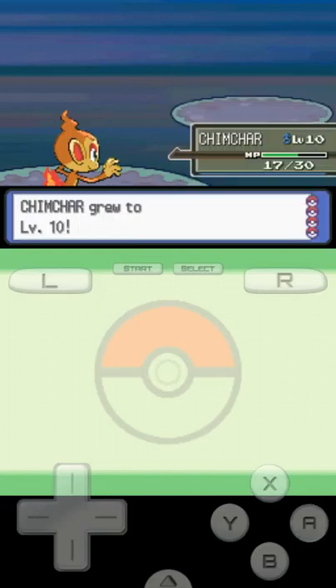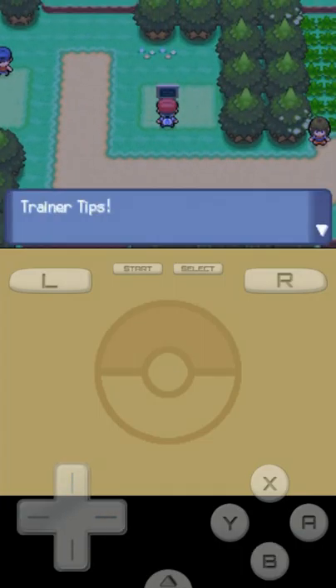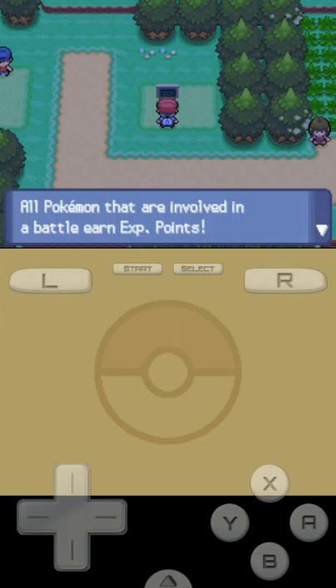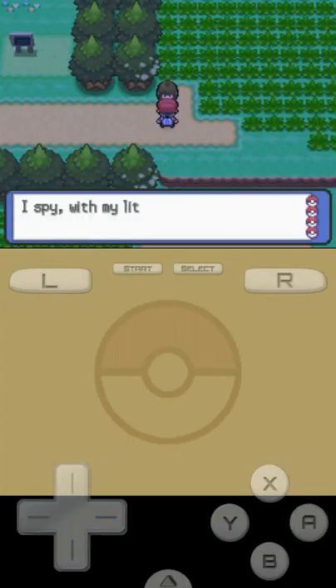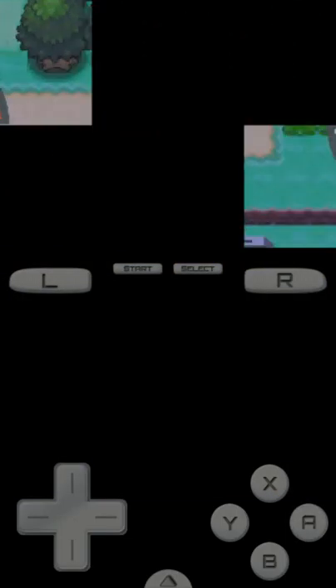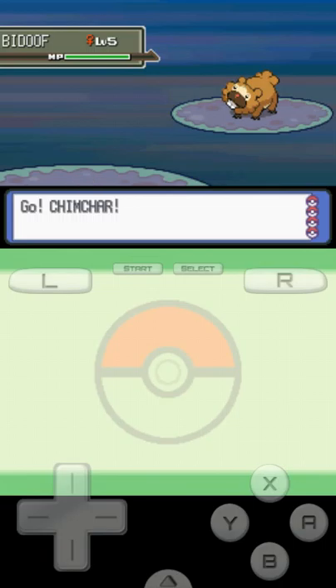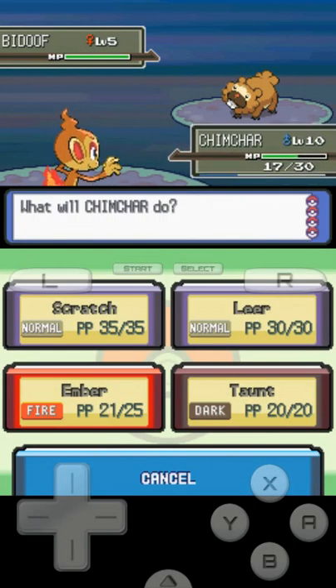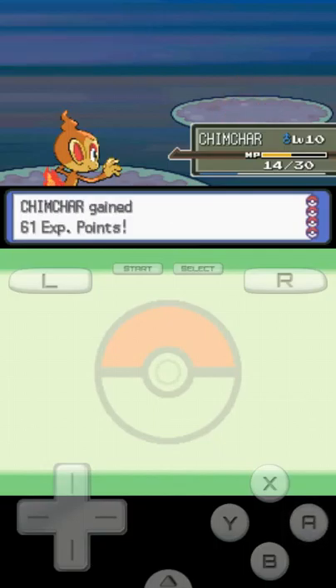We pass a trainer tips sign noting all Pokémon in battle earn XP. We spot another trainer and battle Lass Natalie, who has a level five Bidoof. We use Scratch, bringing it down to half HP, and take it out. Level five Bidoof defeated.